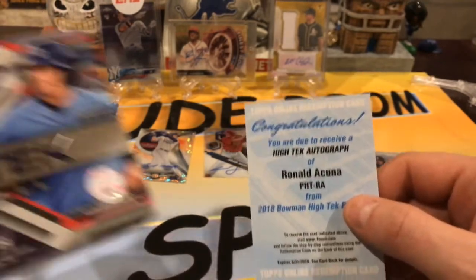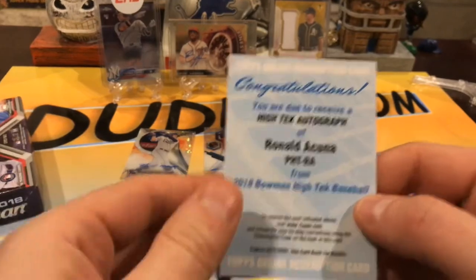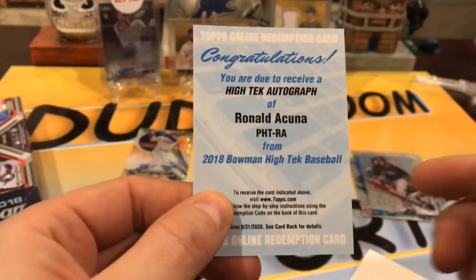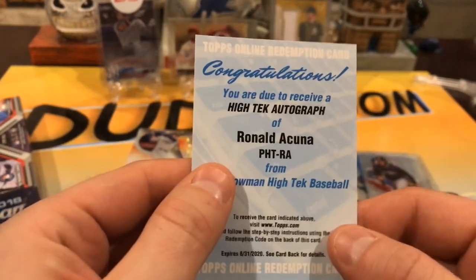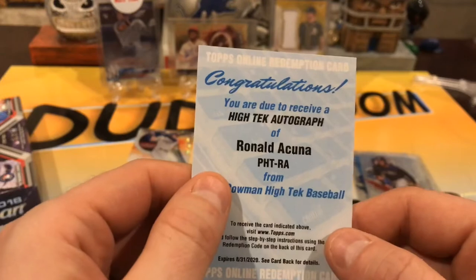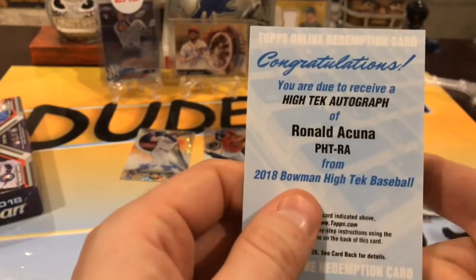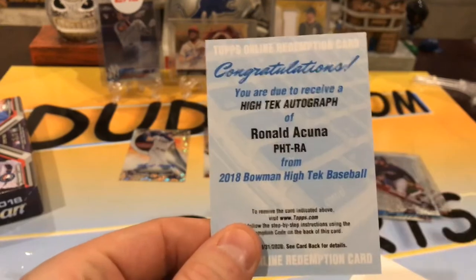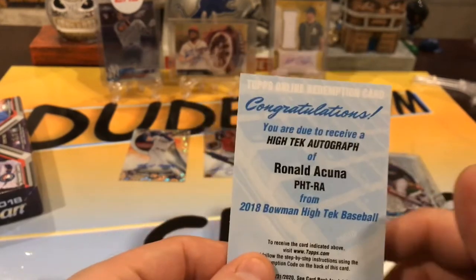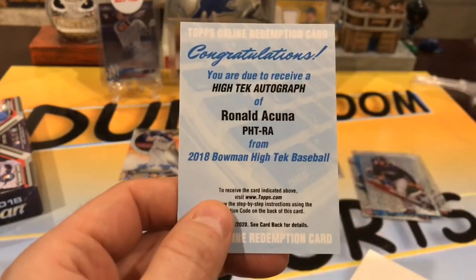I thought he was on the cover, but Brandon McKay is actually on the cover. That's pretty cool — he's with Rosario. I thought Acuna was on the cover. But that's a sweet hit. Hunter ran off with his cousins, so we're going to cut this video short and go back and celebrate Christmas. Pretty good box — we got the McKay numbered, and we got the Acuna. We're going to go ahead and sleeve those up. Got that from a Raz for like eight bucks.